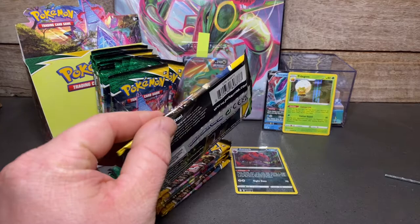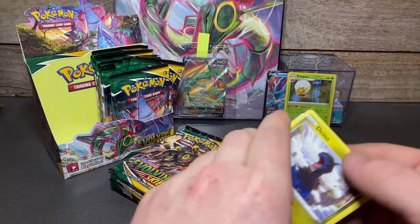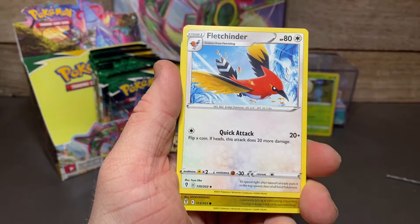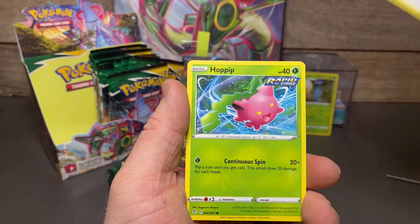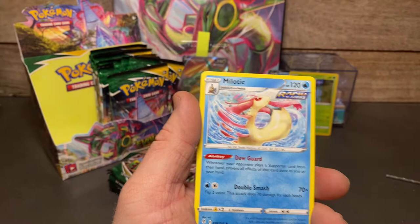The Sylveon V alternate art is an absolute banger — I've seen quite a few on Facebook groups already, so it is out there and can get pulled. Fletchinder, Dynamo, upside-down Whimsipede, Hitmonchan back the right way, Fletchling, another Whimsipede — a double Whimsipede pack! Reverse Slaking, and a regular rare Malamar — quite a few regular rares so far.